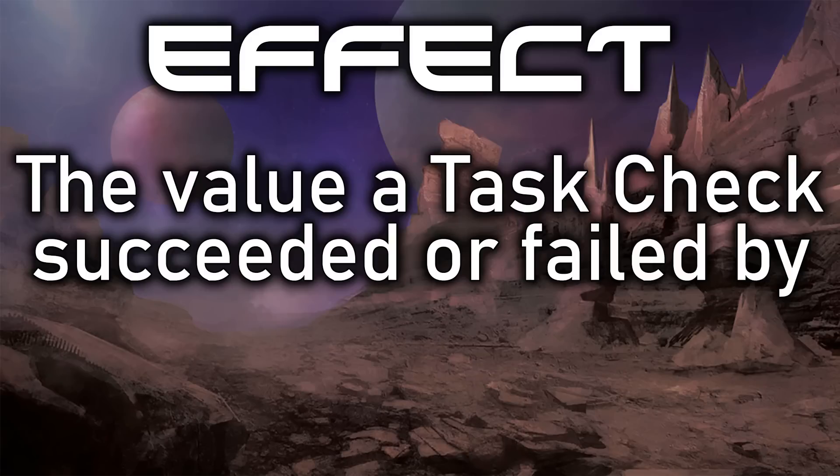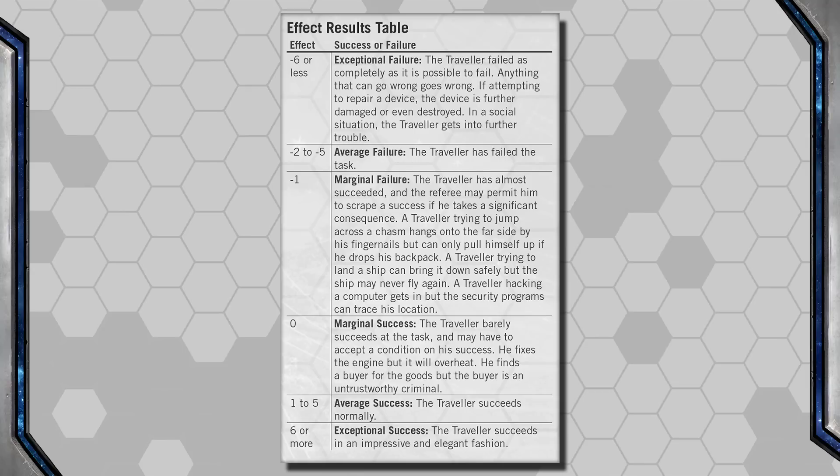However much you roll above or below the target number is called the effect. So if you miss a roll by 2, your effect is negative 2. If you beat a roll by 3, your effect is 3. If you hit the number exactly, the effect is 0. Some skills make the effect number very important — such as first aid, where the effect reflects how many points of damage are healed. An effect of minus 6 is a critical failure, while a positive effect of 6 is an exceptional success.